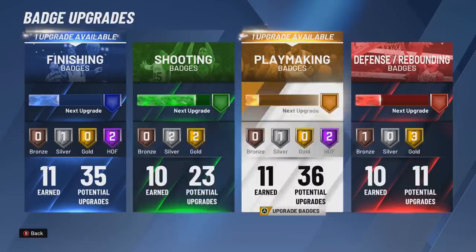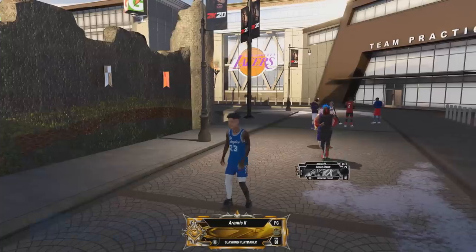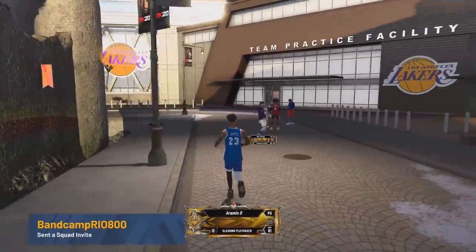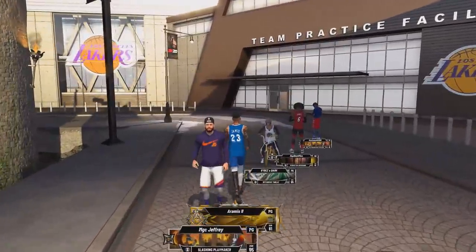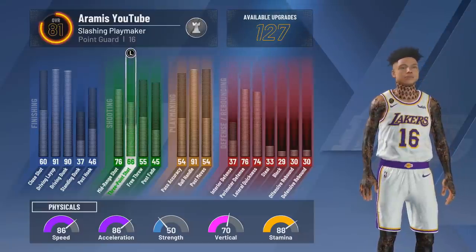Now this is with the Legend obviously, but without being a Legend you get 65 badge upgrades. Most builds are like 40 to 50, sometimes high 50s. My Slashing Playmaker was 62 — this one has 65 upgrades. Badges mean literally everything in NBA 2K20, way more than attributes do.